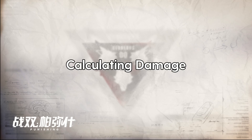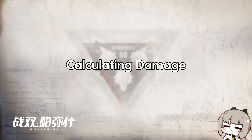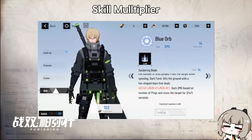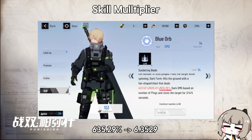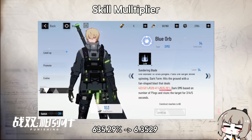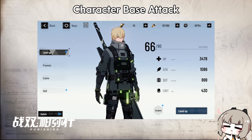Now that I've gone through all of the damage components, we can actually calculate damage. Before I start, I'm going to explain how to input numbers. For anything that is a percentage, you will convert to decimal. So for skill multipliers, you take 635.29% and it becomes 6.3529. And character base attack is just whatever's on the stat page, so 1086 here.